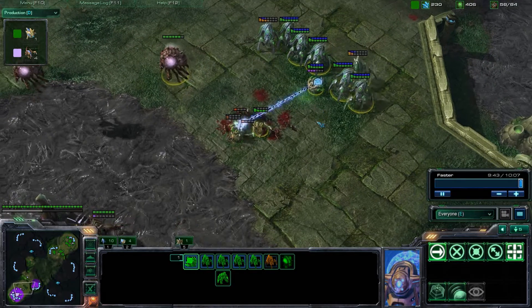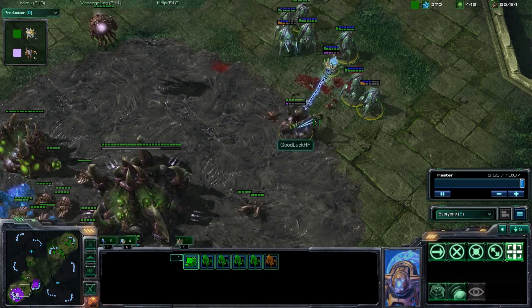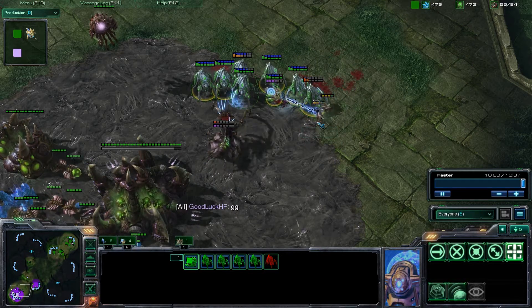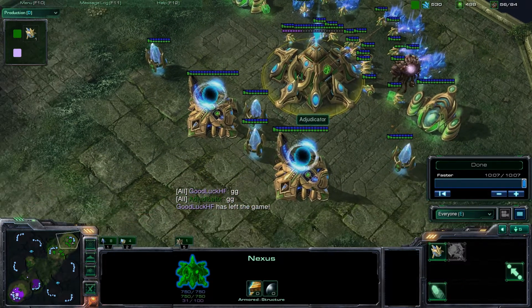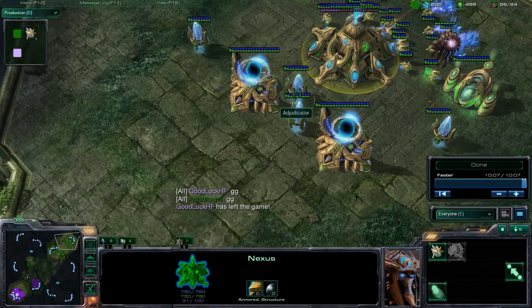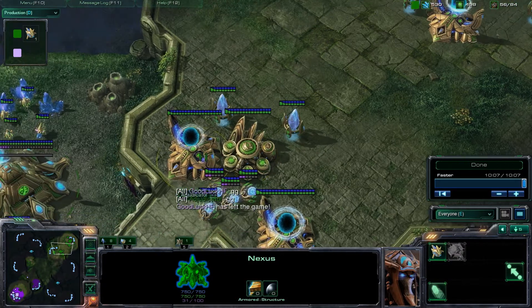I hope you guys have found this helpful - for those Protoss players or those of you from other races wondering what exactly the timings are for a four warp gate build, this is more or less what it looks like. To reiterate: you want to get your probes up really quickly and be strategic with how you use chronoboost. You don't want it sitting at 100 - that's the bad thing. There's nothing wrong with spending it, you just definitely don't want to let it sit at max.